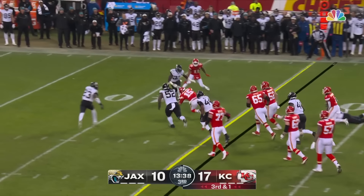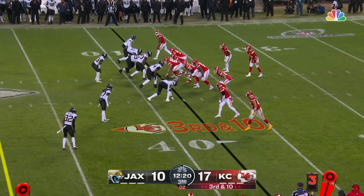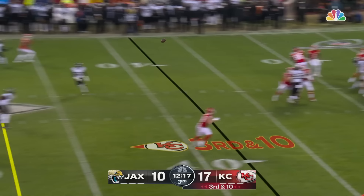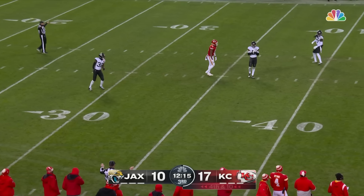Mahomes trying to take off here and hop forward for the first down. A lot of Jags dancing to the line of scrimmage. Here comes the pressure — Mahomes throws through the hands of Kelsey, incomplete.